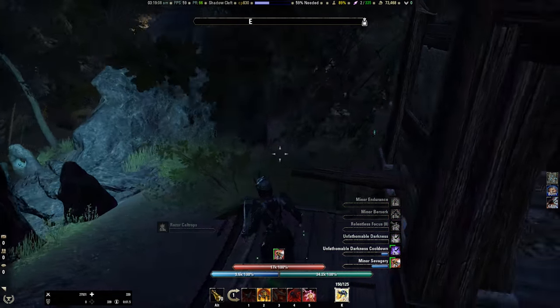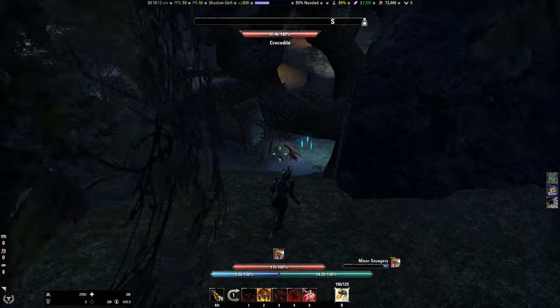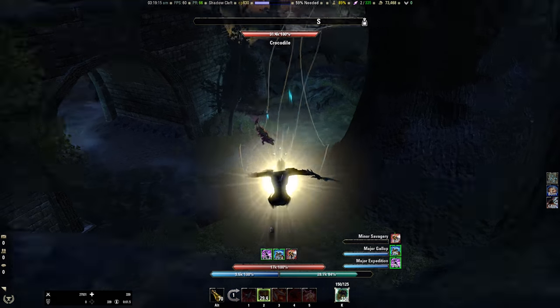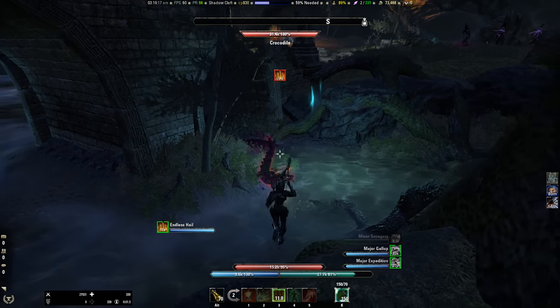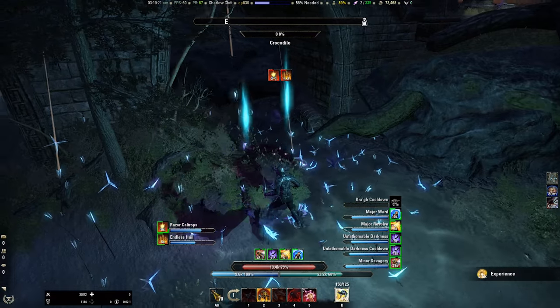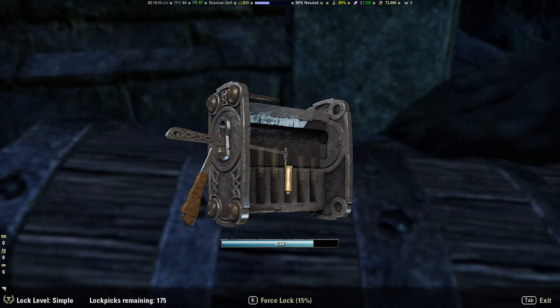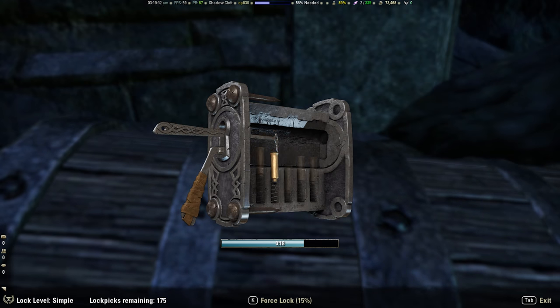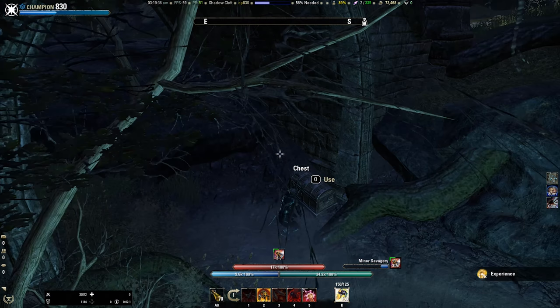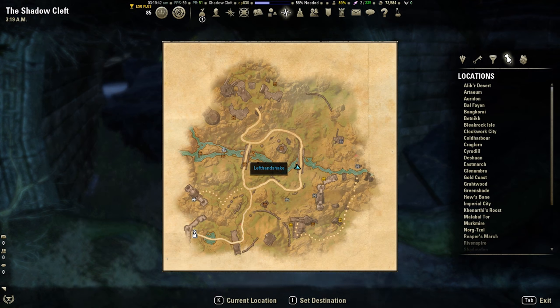After that we're going to come down here and head around towards the bridge. Kill these crocodiles and the chest is just under the bridge. Okay, so we're now here on the map.